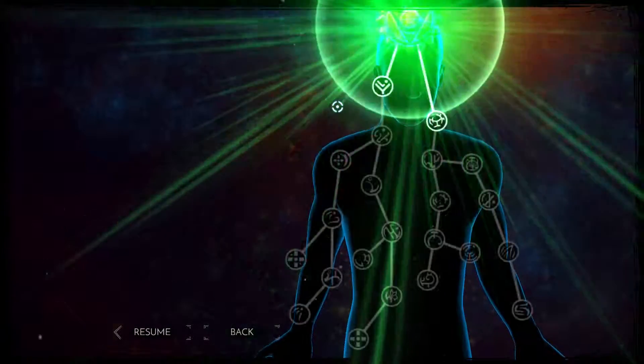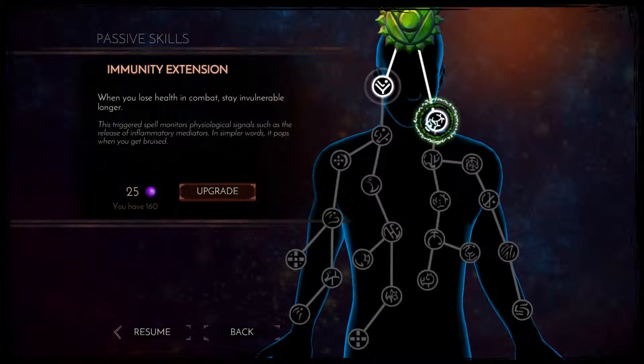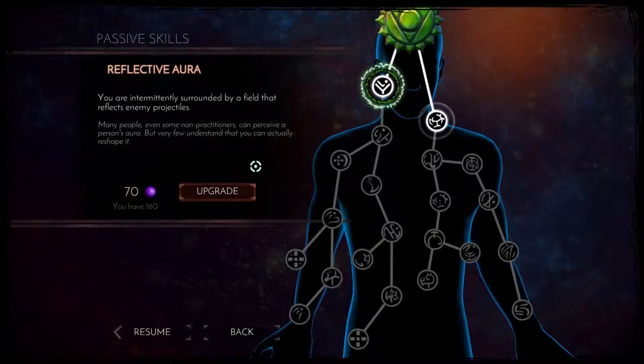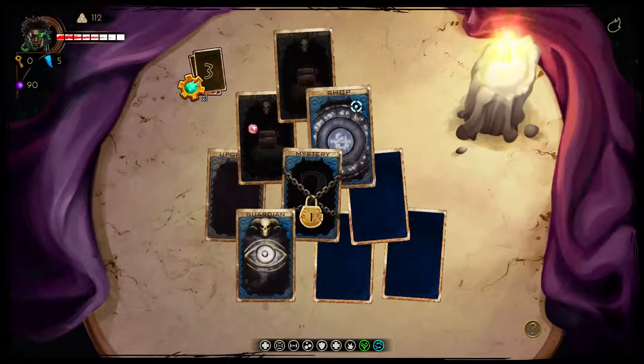As you can tell, they also randomise the actual skill tree, so stuff is never in the same places. Like this one before was being able to take more damage. There's the Guardian — kill him to get to the next level. Let's go to the shop.